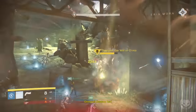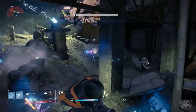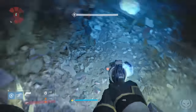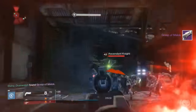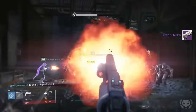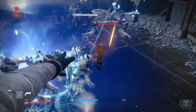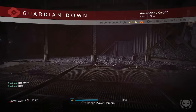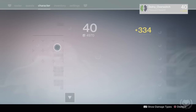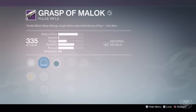Farming this strike is actually really easy. All you have to do is play normally all the way up to this point in the strike where I'm at now in the video, and when you see Omnigul for the first time here, you'll actually be able to kill her if you're quick enough before she moves to the final room, and she'll still drop items. When you do kill her, your whole fireteam will want to then die, and when you do, it will reset you to the last checkpoint which is just at the beginning of this room, and you can keep doing this over and over as many times as you like until you get a Grasp of Malok to drop.